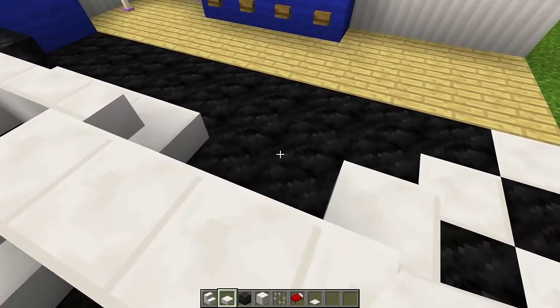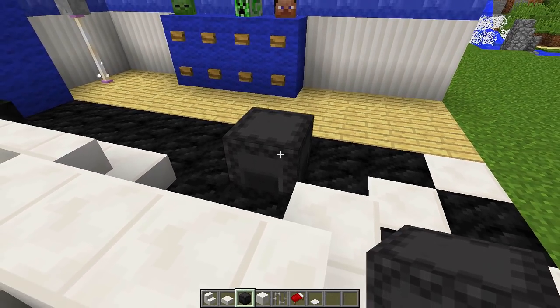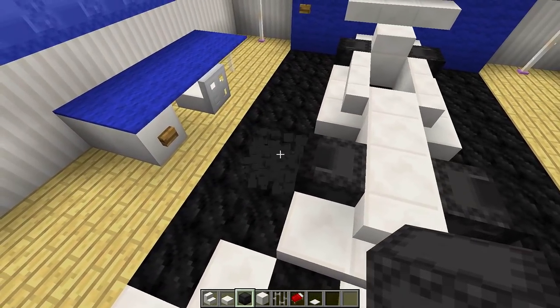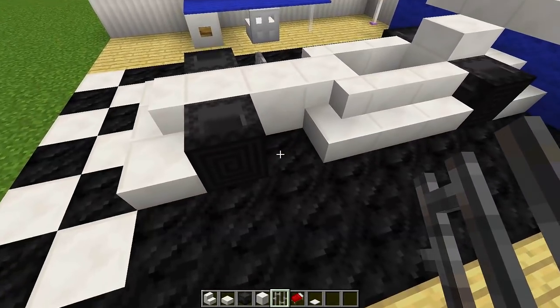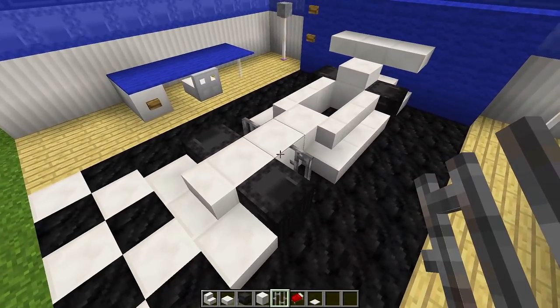We need to add two tires to the front using the same shulker box technique: place one there, place one going into it, destroy the first one, then do the same on the other side. Then grab your iron bars and put them next to each front tire on both sides, just to make it look like the car has some suspension and give it that extra bit of detail.